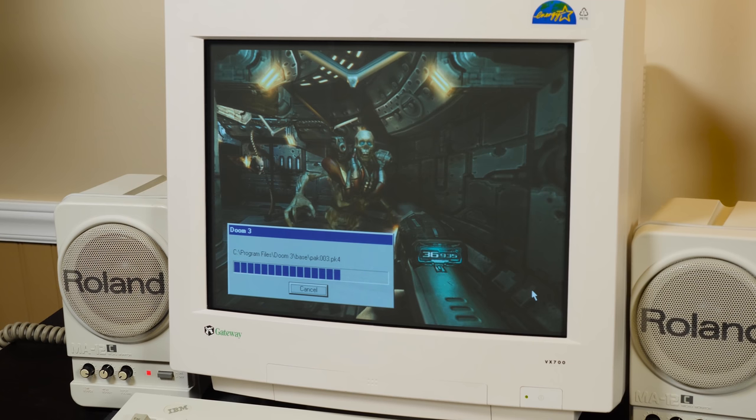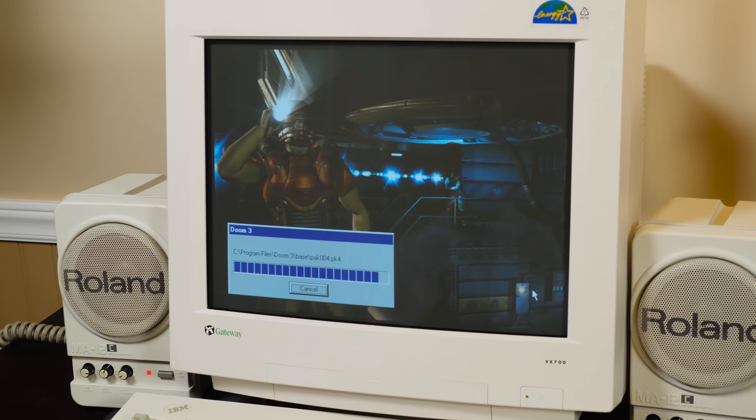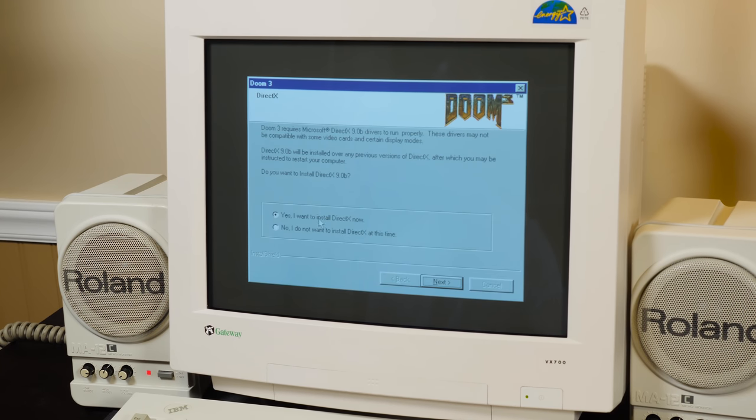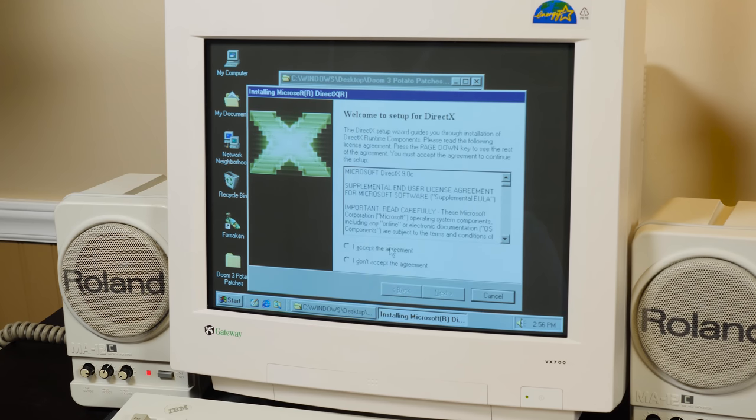Do note that you will need to use the original retail release of Doom 3. The BFG re-release won't work at all, and the Steam version relies on protection that isn't compatible with Windows 98. Also it may ask about updating to DirectX version 9.0b, and if you don't have it then install it — or even better, install 9.0c like I did here.